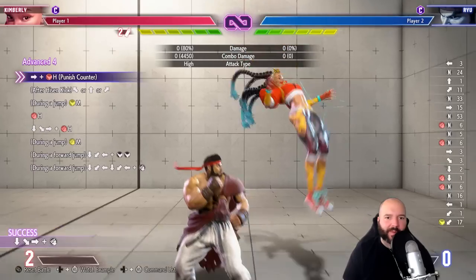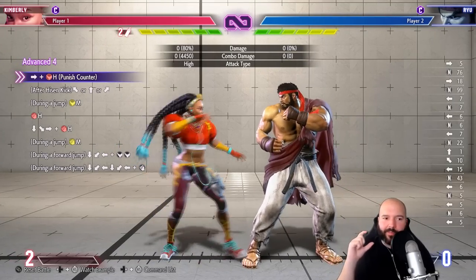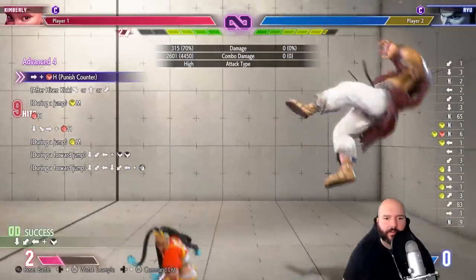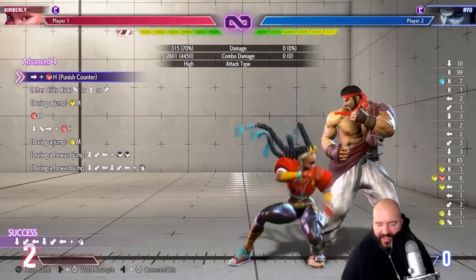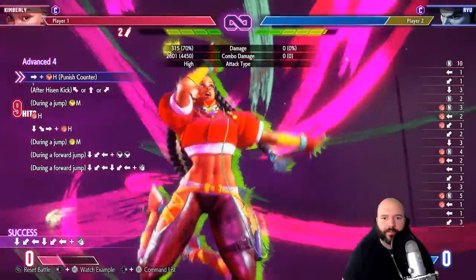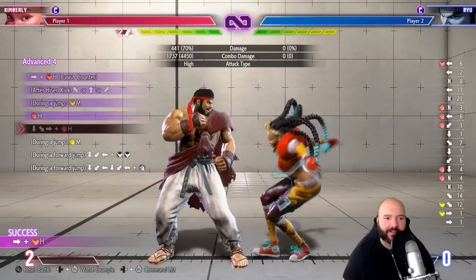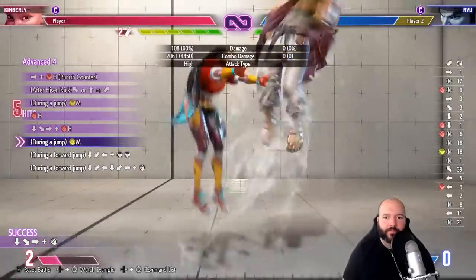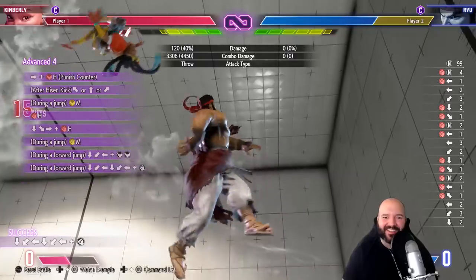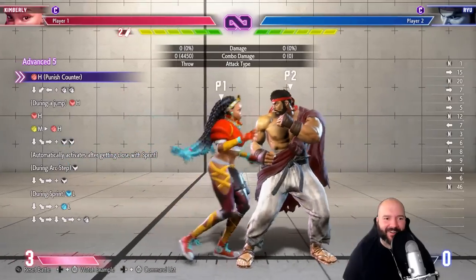If you're ever struggling with combo trials, the biggest thing you can do is break it up into chunks — I'm not even going to worry about the first three lines. That must special cancel because it's an ex. Wow — this is like her easiest advanced combo, to be honest. Yeah, that one is really simple — nice that they throw one easy one in here. Compared to the last two, that was pretty simple, but it looks like we're getting hard again.